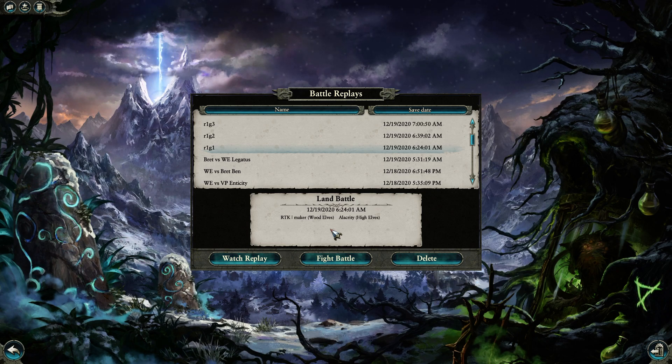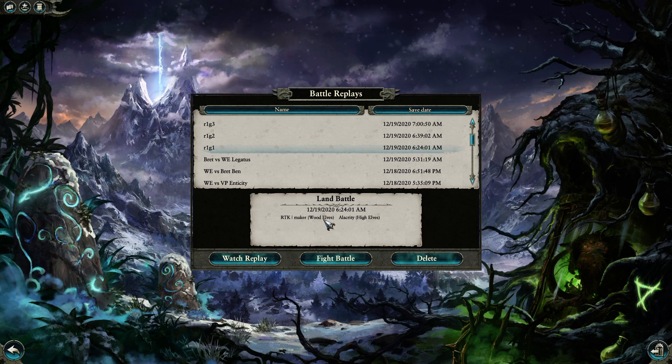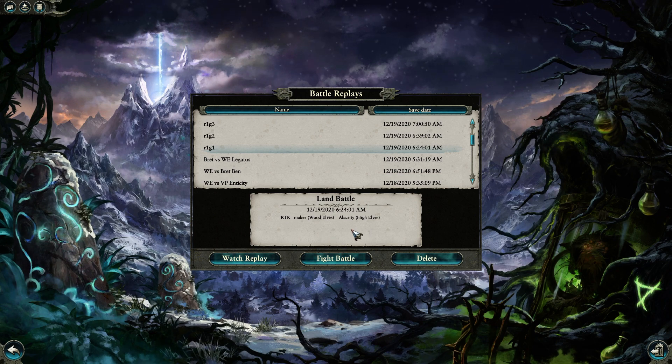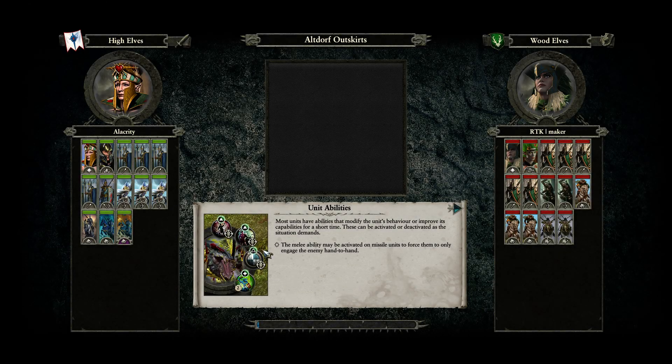In my first round, I got matched with RTK Maker. Being on the upper side of the bracket, he had to go Wood Elves, and he then bans Bretonnia and Dwarfs. So I went with High Elves, and let's see how it shaped up.